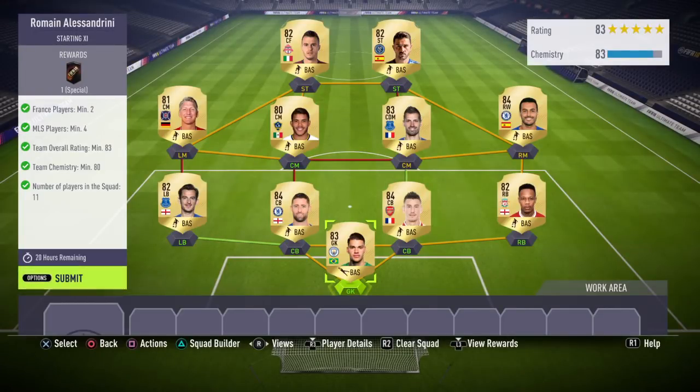Hello guys, welcome back to another video. In today's video we will be completing the new Fitness SBC - Romaine Alessantrini. As you know he's a beast, and this will cost you about 45 to 50k around that.